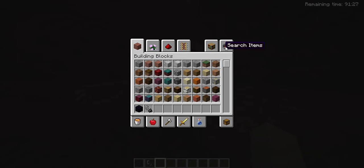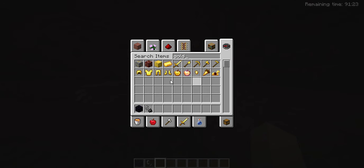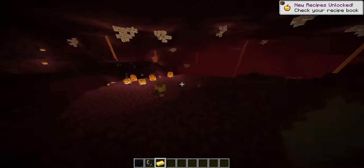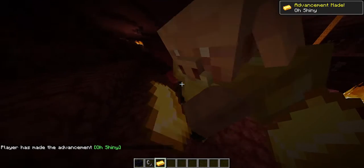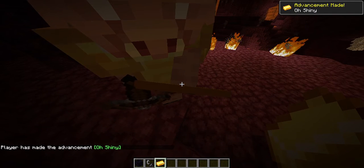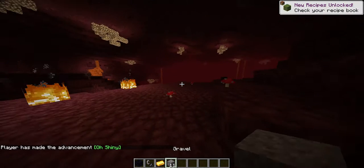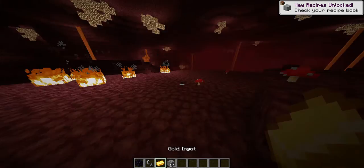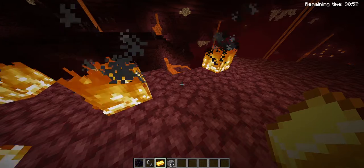So they added this Nether update and it really changed the Nether. I can see we found a piglin — yeah, he's a pig. How would you give him gold? Look at the drop! It's just so funny seeing his face. And he gave me gravel. I hate gravel — it's the worst thing in the world.